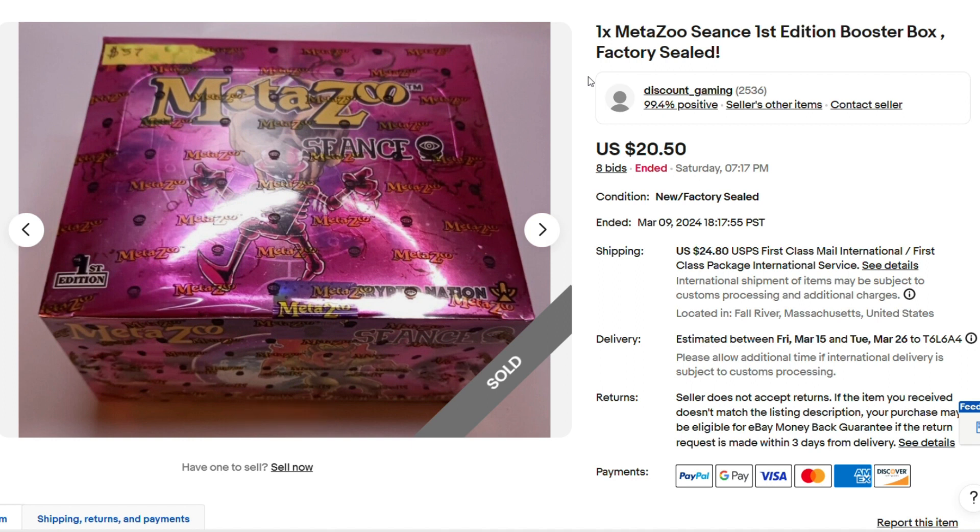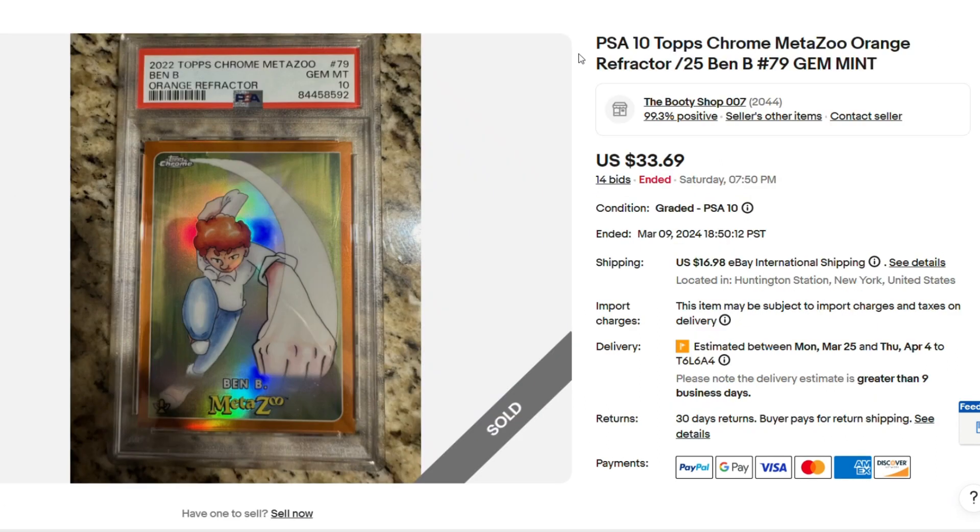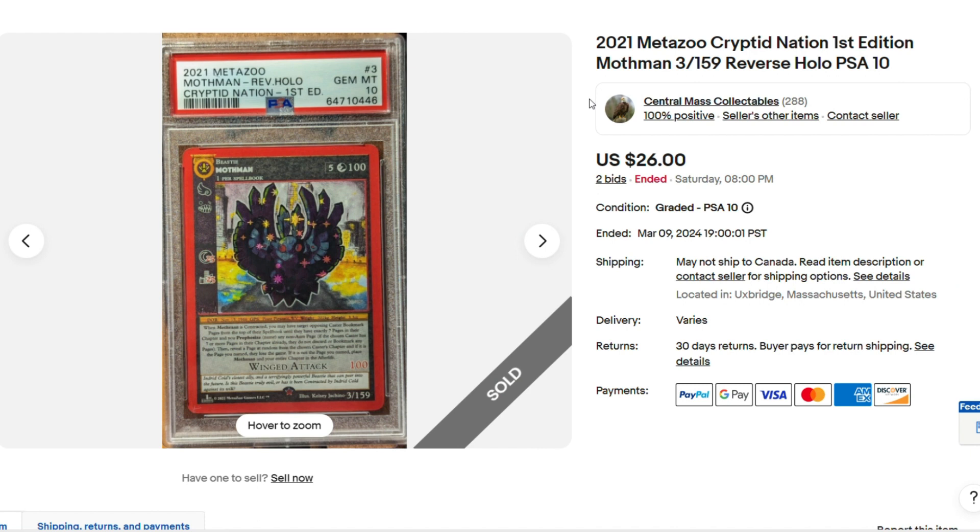Here we have a Seance Booster Box for $20.50. Wilderness Booster Box, $21.50. Hey, it's Ben B — serialized out of 25 from Topps Chrome, PSA 10, only $33. Here we just have a first edition Reverse Holo Mothman, PSA 10 for $26. I mean, that's about how much it costs to get it graded.